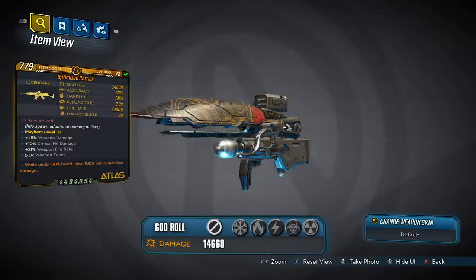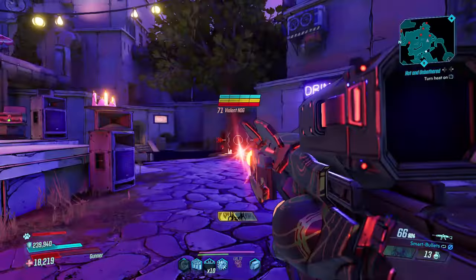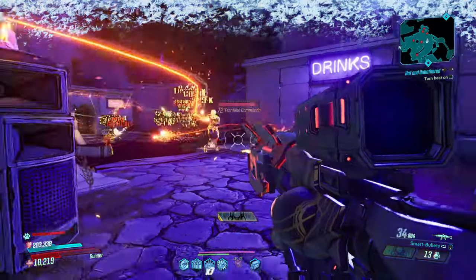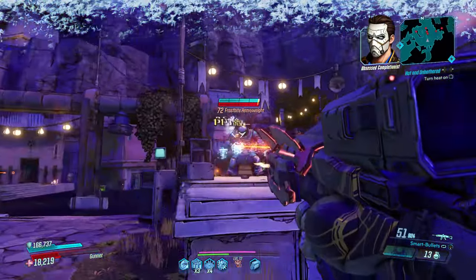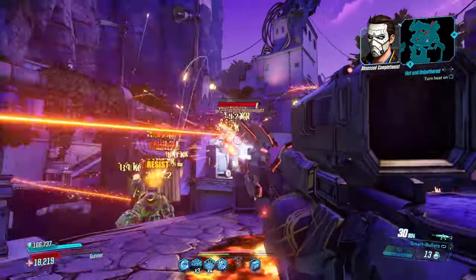Next up we have the Carrier Atlas Assault Rifle. The Carrier is more than just your standard Atlas weapon — its special ability is that any bullet that hits an enemy will spawn an additional projectile that homes in on the nearest enemy. These additional projectiles can bounce off terrain before homing in, making it fun for tagging enemies and letting its additional homing bullets cause some serious mayhem on your screen.